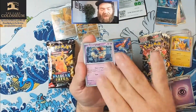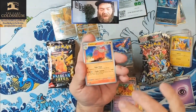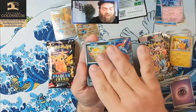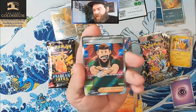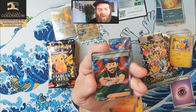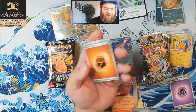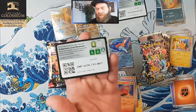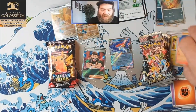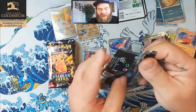And then later they opened another ETB and it had the Mew SIR and the Iono SIR, so there are some broken ETBs out there. Scraggy — hey, we got a Judge full art! Let's go! Judge cards are usually pretty good, pretty playable in the game. For the most part they're pretty helpful to those who play the TCG. I'd say Paldean Fates is currently in the lead — I'll take a full art trainer over a Quaquaval EX any day.